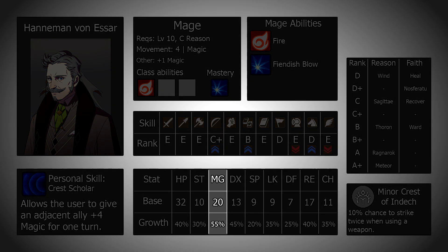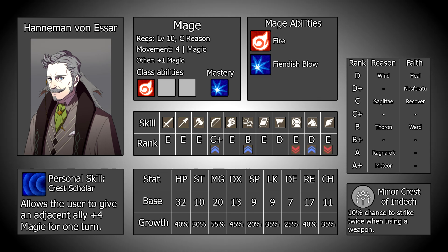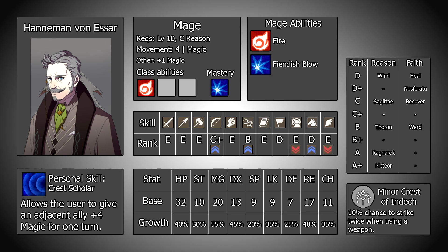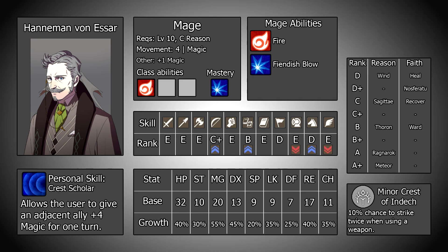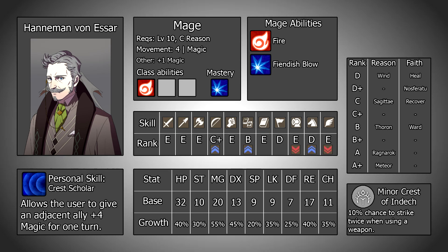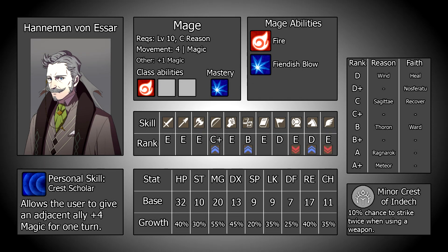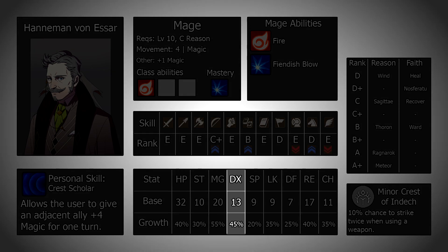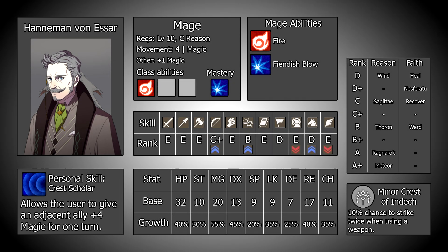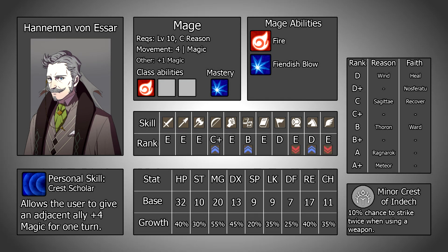In terms of his joining stats, 20 magic in the mage class at level 15 is honestly really solid — this is around where you would expect Lysithea or Constance to be at this point in time, and considering those are the biggest stat padders in this area, keeping up with them is not a bad sign at all. A 55% magic growth is also really solid, allowing him to keep this stat in a very strong position throughout the game. He also has pretty good resistance, allowing him to eat magical hits without any worries whatsoever. His dexterity is serviceable — definitely not good, but enough to get by without feeling too hindered. Charm is in a similar boat; you can scrape by with it but would prefer it being a bit higher.